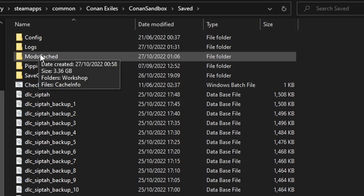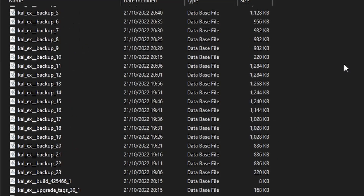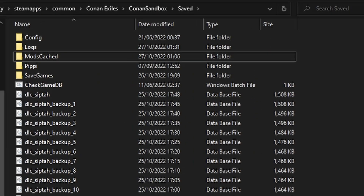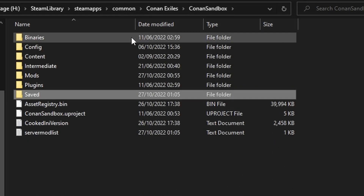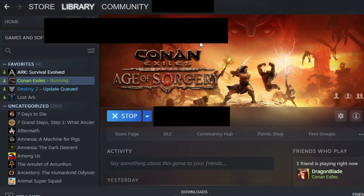In the Saved folder, you're going to delete the folder called ModsCache — get rid of the entire thing. Then scroll down to the bottom and look for a file called mod_restart_data.json — delete that as well, because not deleting it prevents the game from loading properly. Once you've deleted both ModsCache and mod_restart_data.json, go back into ConanSandbox, go into the Mods folder, and delete the file called modlist — it's a text file.